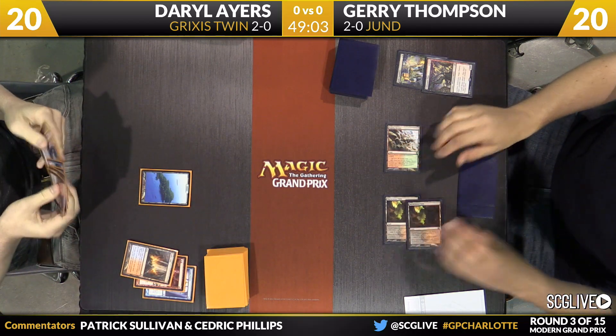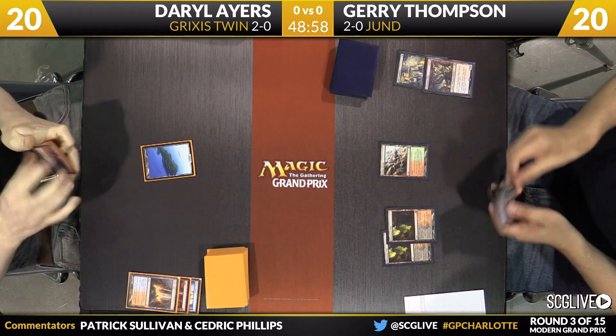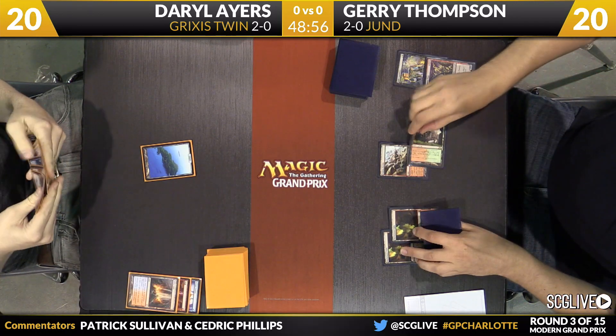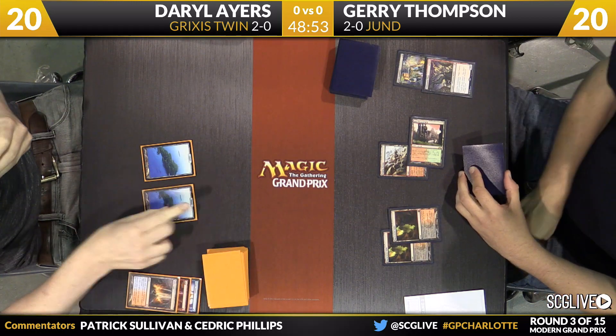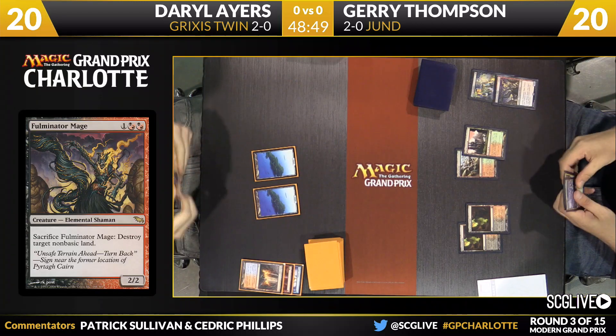There is Fulminator Mage to take care of that Sulfur Falls. The land destruction spell taught Darryl Ayers a lesson. We'll see if he can draw a land — there is an Island. Oh, that's not red mana. Ayers is a three-color deck after all.